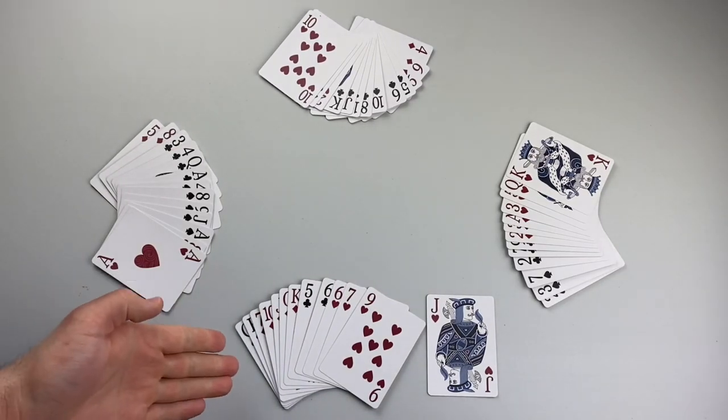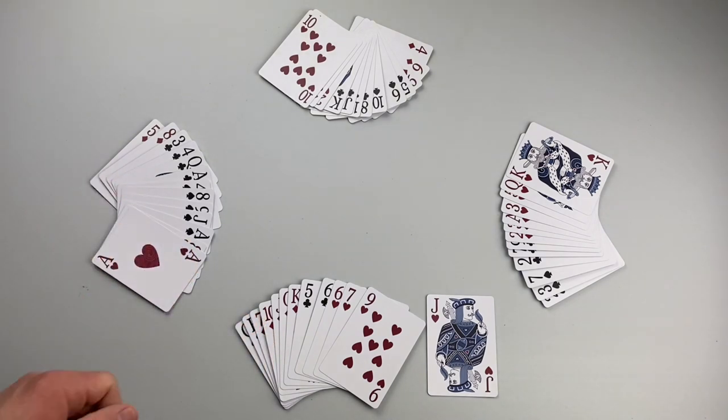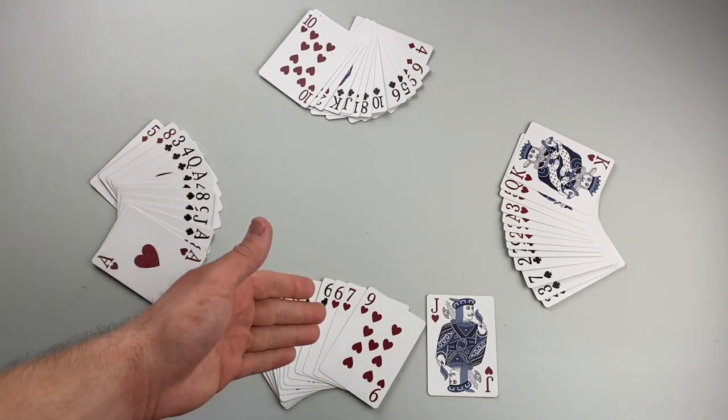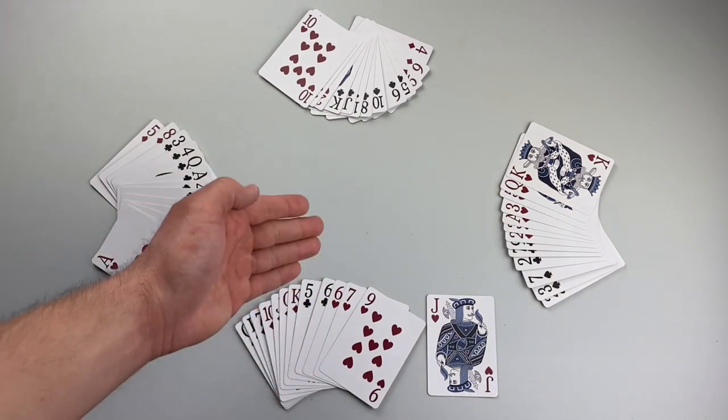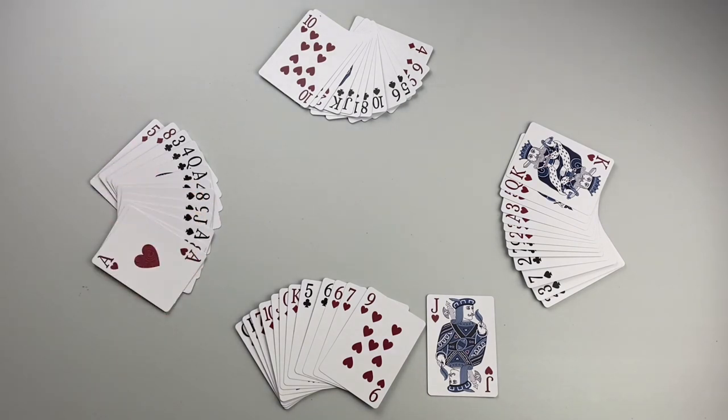Players should keep their hands a secret, but for this video we're going to play with cards exposed. The trump card stays on the table until it is the dealer's turn to play a card to the first trick. The player left of the dealer leads the first trick — they may play any card from their hand.